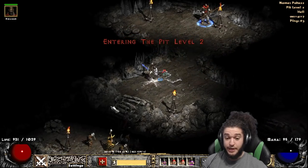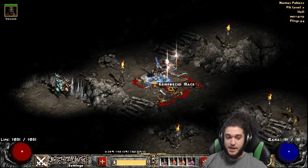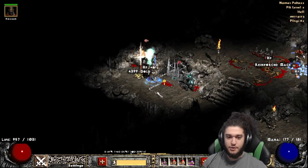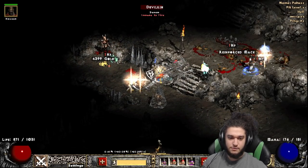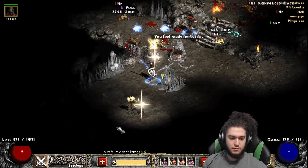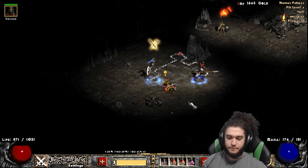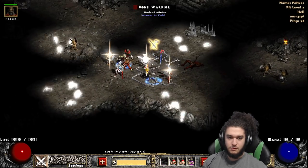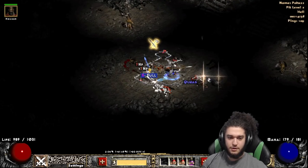Pit level 2 has really good density. It can get kind of scary in here actually — you can get super unlucky with how the packs spawn with the ranged mobs. Seems like we're fine though, nothing scary in here.